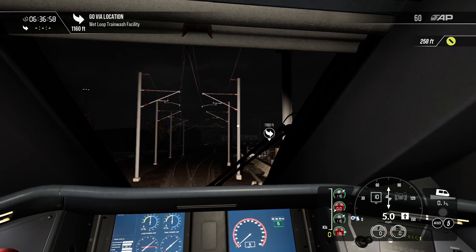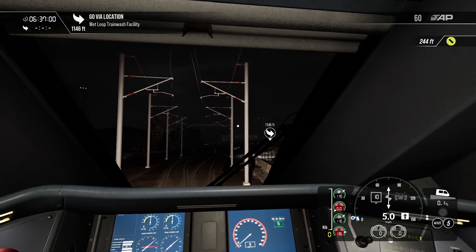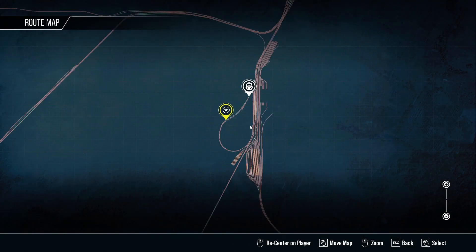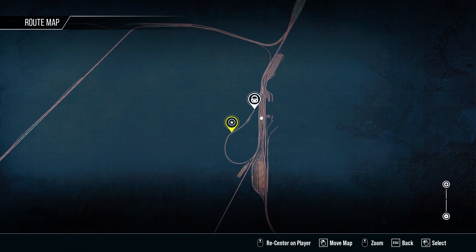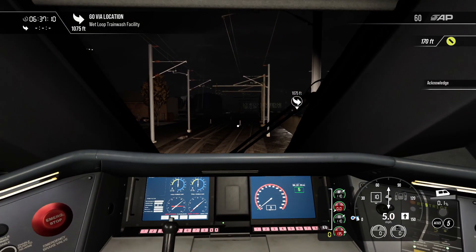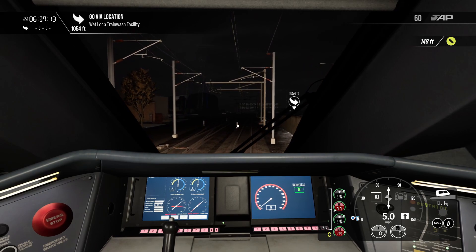Very exciting — we're going five miles per hour around this huge loop and it's going to take an eternity. But then the good news is we get to go up to full speed after Back Bay and go all the way to Providence.